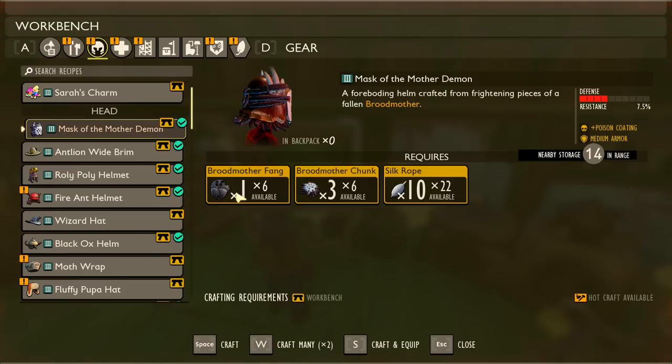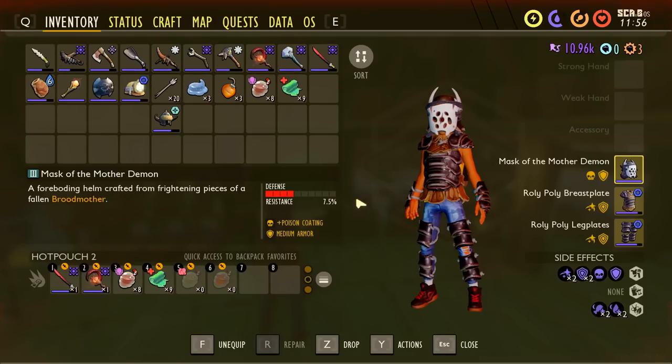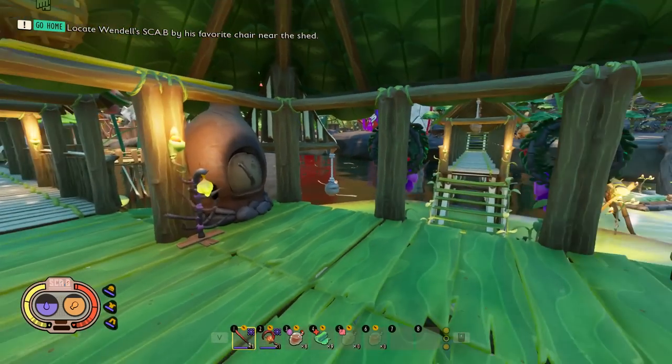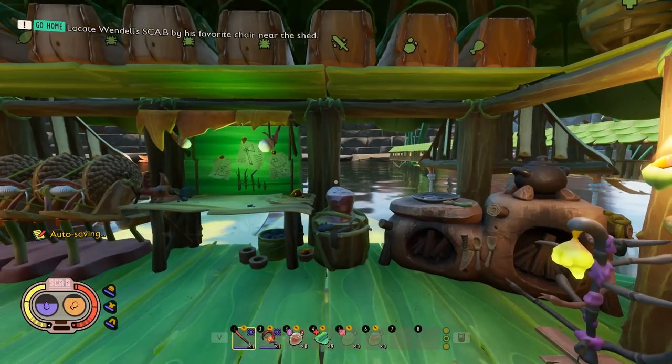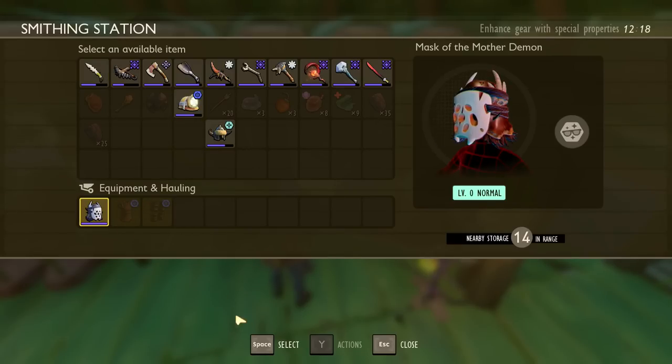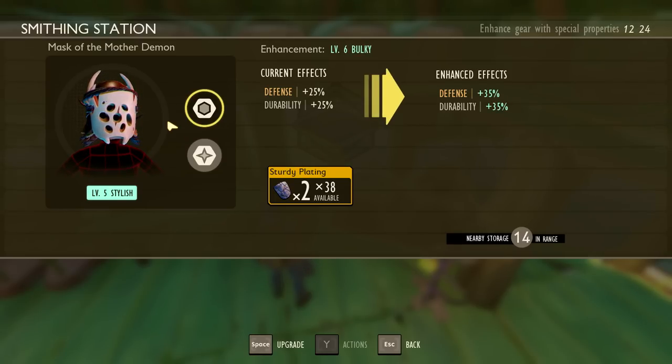The Mask of the Mother Demon requires one fang, three Brood Mother chunks, and ten silk rope — and we have it! My armor set is complete for now. It's medium armor with plus poison coating, which gives us a chance to apply poison damage on any attack, so enemy health should start ticking down from time to time.